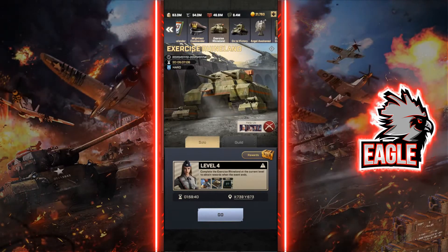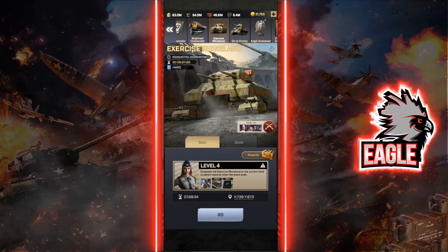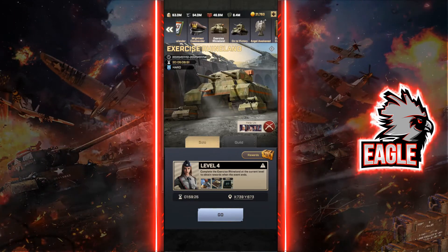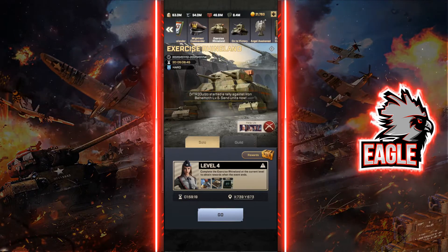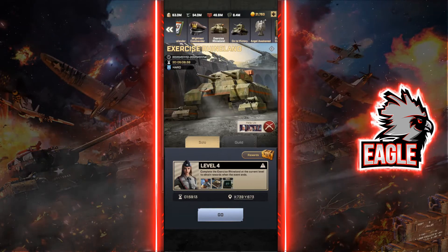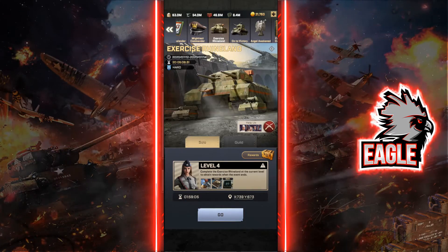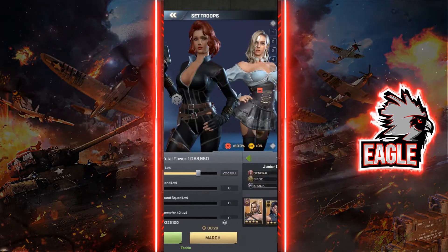One important thing: once you spawn a target it only lasts for two hours. Make sure when you spawn a target that you have enough action points to take it out, or that you're planning to attack it within two hours. Otherwise you may need to spend another 100 action points to spawn it again — I haven't tried that, so leave a comment below if you test it!